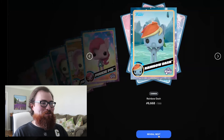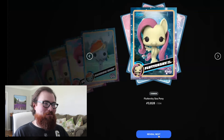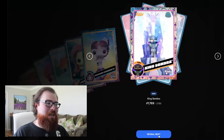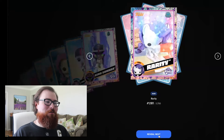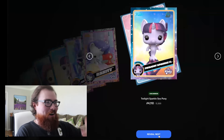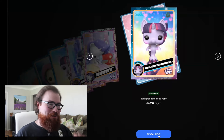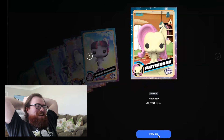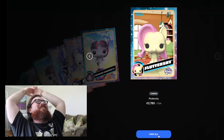Continuing — a common Fluttershy Sea Pony, an uncommon Twilight Sparkle Sea Pony, a rare King Sombra, a rare Rarity, an uncommon Twilight Sparkle, and the final card — will the streak continue? It is a common Fluttershy. The streak is over! This is heartbreaking — I had gone about 18 NFT drops getting at least one redeemable, and of course it's the My Little Pony drop that ends it.